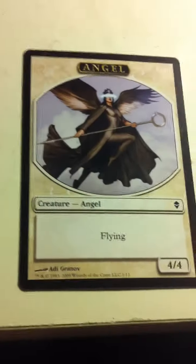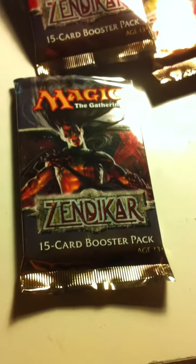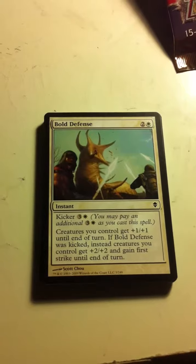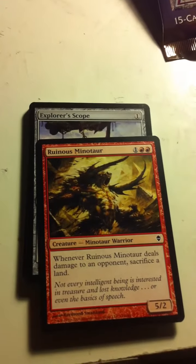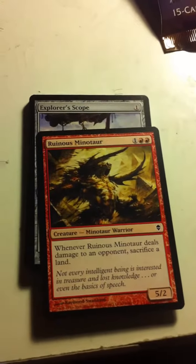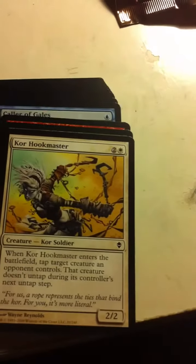Plains and an Angel Token. And this is it guys — last pack. There better be a Lotus Cobra in here or I'm eating my hat. This might be my sixth Bold Defense ever. Ruminous Minotaur — I've seen a few of these. This is just a bomb in limited, just look at it, it's evil. Kitchen table magic really loses its fun factor when you've got land destruction on top of that. Explorer's Scope — always nice. Core Hook Master — we've seen this one.